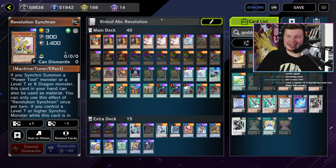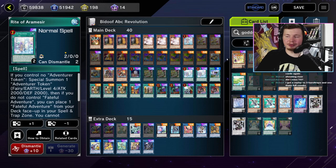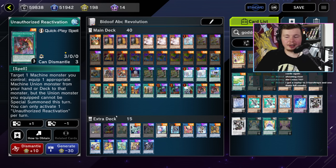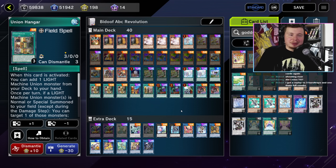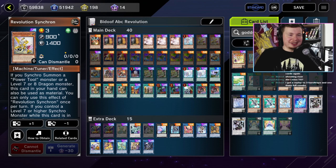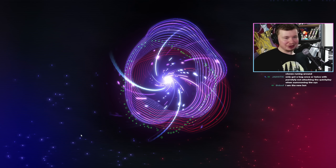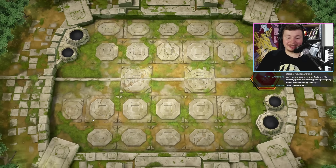From BDoof, we have the ABC Revolution. You can use Revolution Synchron with pretty much any level 4 in your deck - which is all the ABCs - to go into Ancient Fairy Dragon. With that you can search Union Hangar, which gets your plays going. I don't think this card is just going to randomly make ABC a meta threat, but ABC is based, and this is a good excuse to show some ABC gameplay. Shout out BDoof. Kind of looking forward to seeing ABCs in action - it's been a long time.